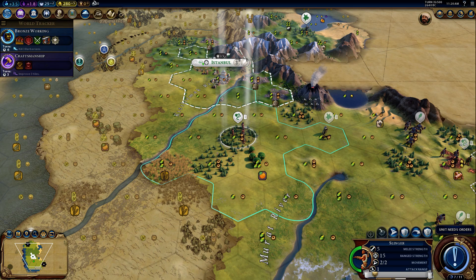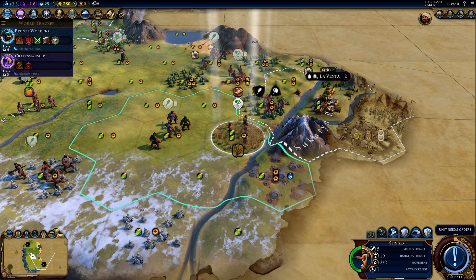They have a mountain right here, which means I can't put my warrior there.